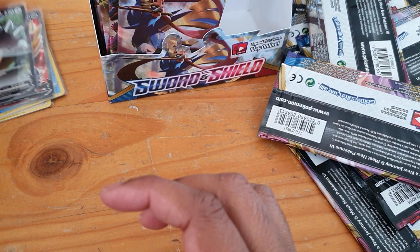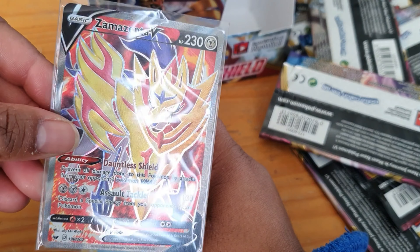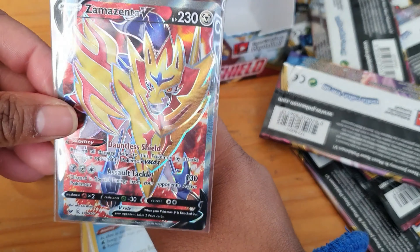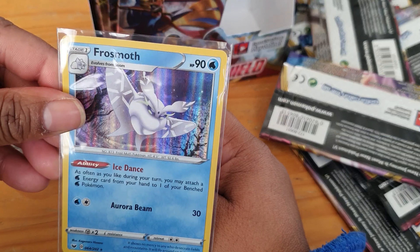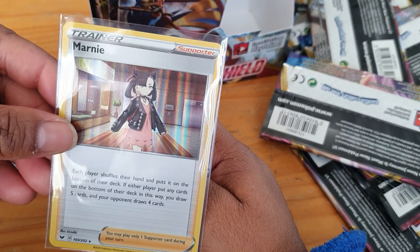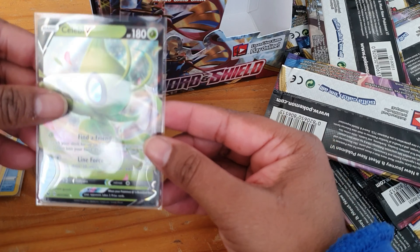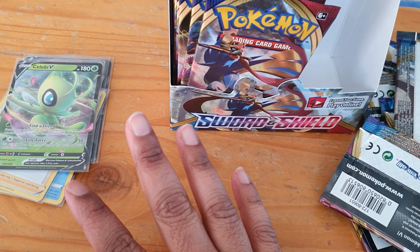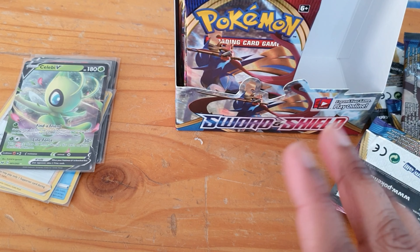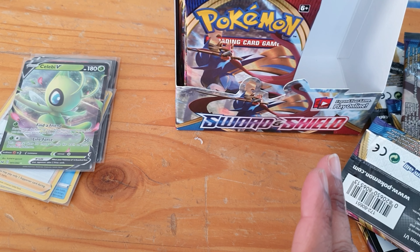Oh my goodness, we did get something good! So here's our recap: we have Snorlax V — very nice — Zamazenta full art — awesome — Frosmoth holo — very nice indeed — holo Marnie, and a Celebi V. That is really cool, we got some good ones! That is the first part of the video, so be sure to tune in next week to see the second half. Thank you for watching and I'll see you next time!